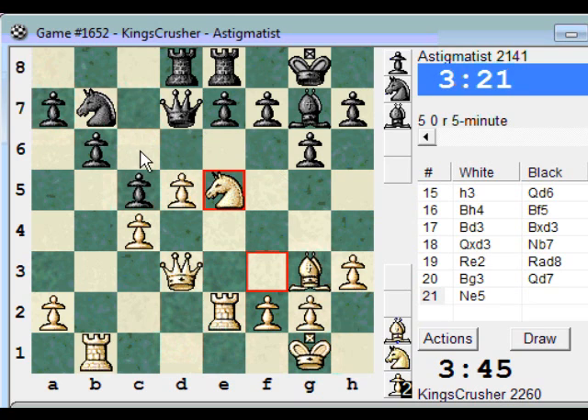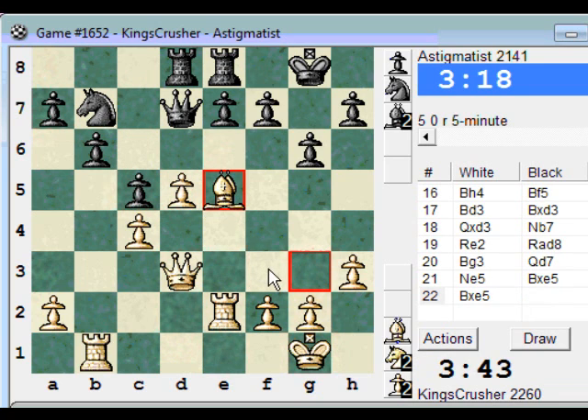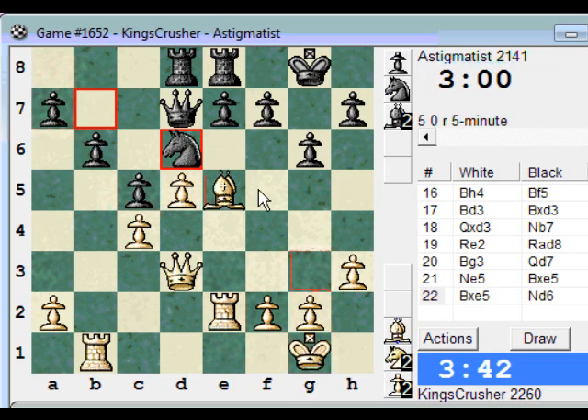Qf5 - I'll just take, Nc6. That looks nice. Some dark square pressure, but he's got e6 coming to blow up my centre. Mind you, Qf3 takes, Qf6 - he could sack the exchange and play d4 maybe. That's not so clear. He hasn't gone for that - that's good.